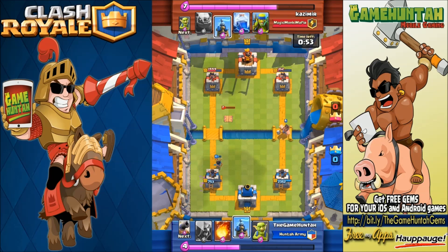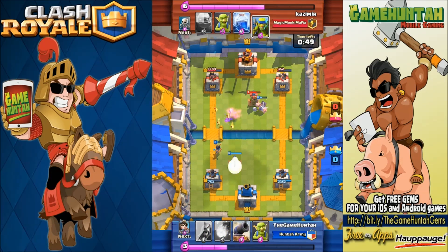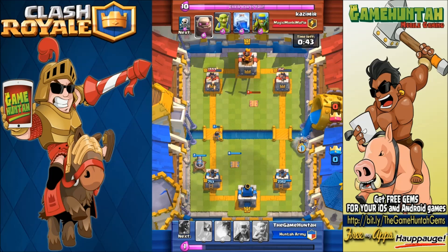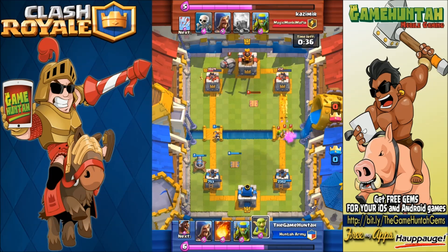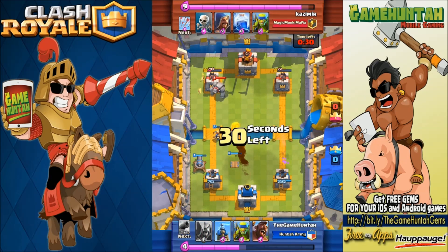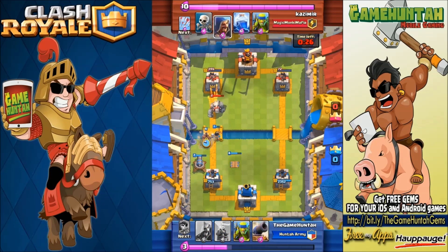Arrows are coming — my units are down, including the Princess. Remember, Fireball can bring down a Princess but Arrows not that much. Now we're gonna start pushing with the Princess on each side. I know the right side is kind of under control, so if I put the Princess there I should be in good shape.